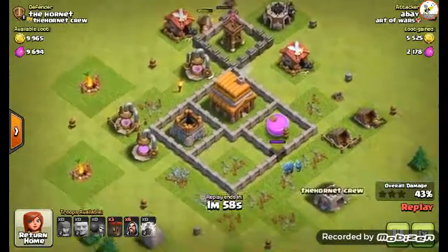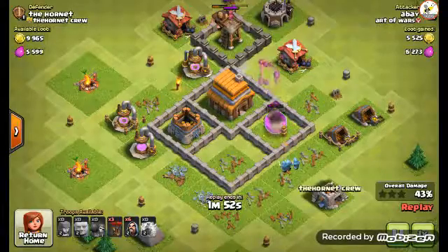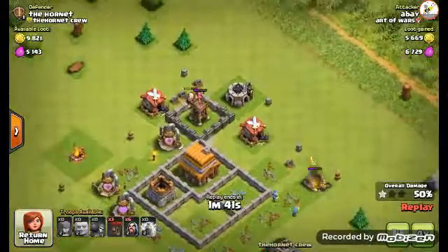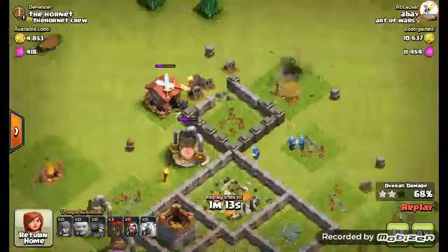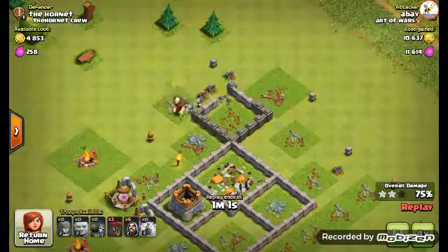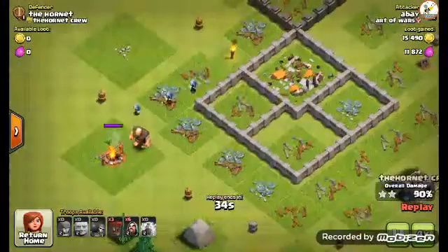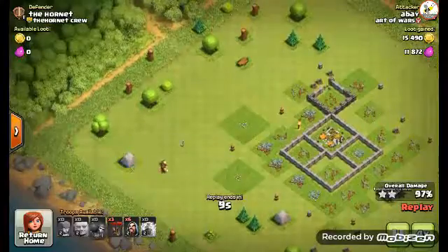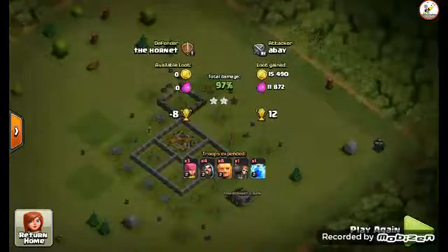This was when I was upgrading my gold mine and elixir collector. The giants eventually took out my archer tower - if it had just had a few more shots, that giant would be dead and we'd have had a chance against those wizards. Luckily I think I ran out of time, and as you can see they forgot about the builder's huts. Unluckily for them, they ran out of time before they could get to the builder's huts, so that saved me.